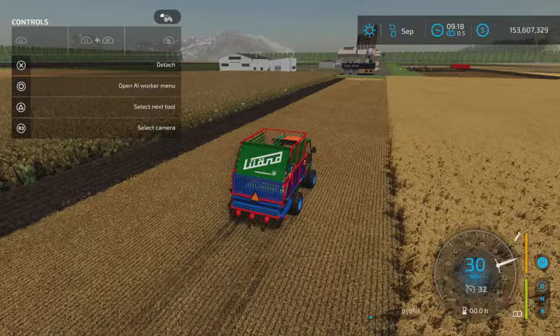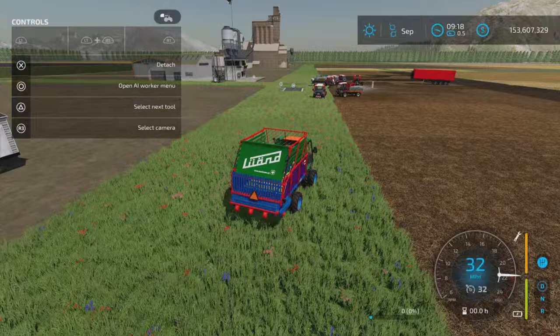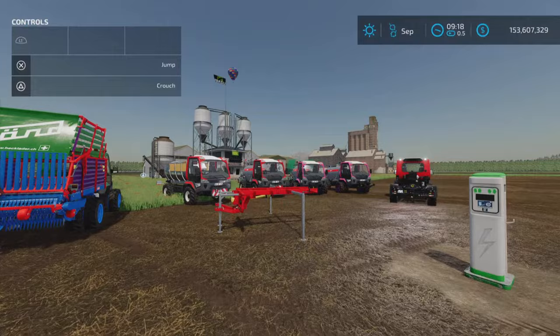And there it is — a nice little bit of kit. If you like these little critters, there's pretty much everything you need with this pack. That's the Linder Unitrack Electro Pack with charger on Farming Simulator 22, by the MTL Modding Team. Thank you all for watching and remember, it's only a game — so till the next one, bye for now.